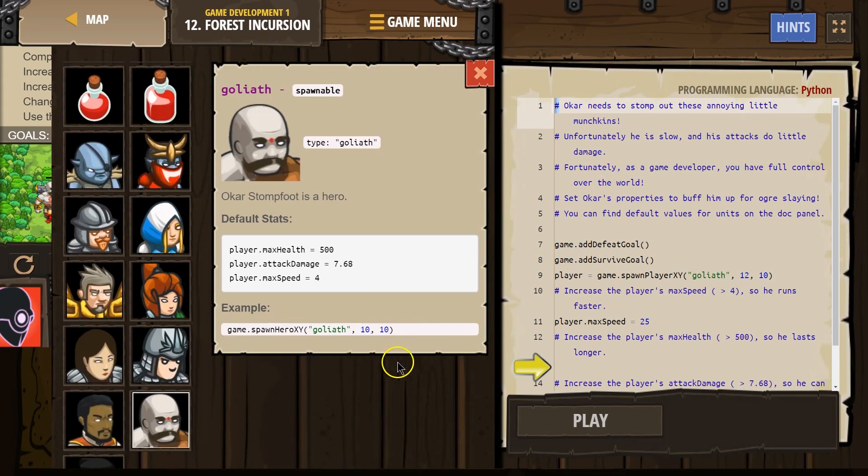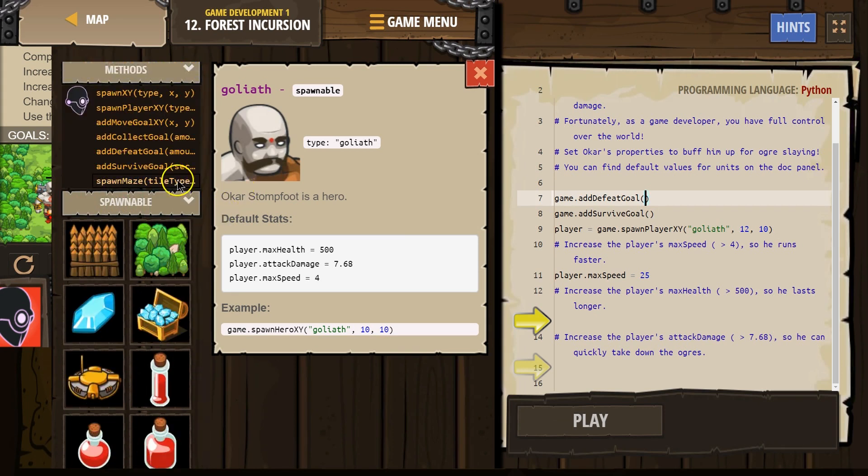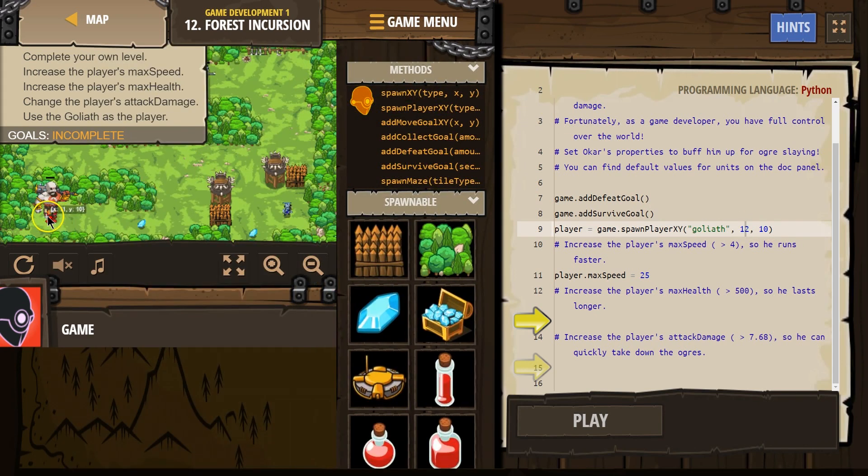So his default values — max attack damage. Game add defeat goal. How do I defeat goal? I always use this — add a defeat goal. I can leave that blank; that will be so he defeats all. This XY is where we spawn, so this must be 12. Yep.